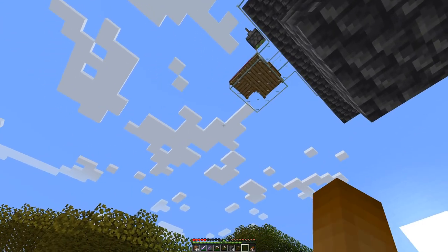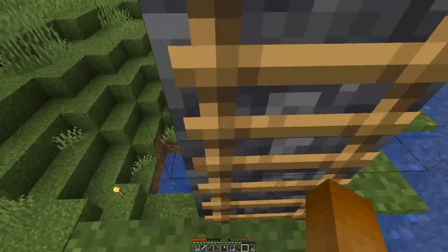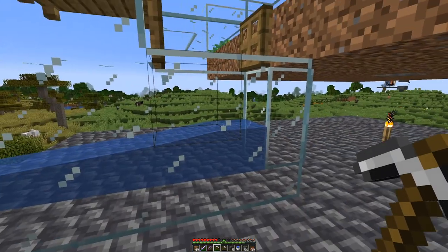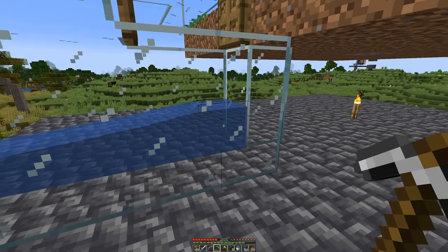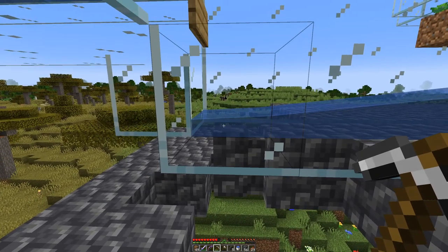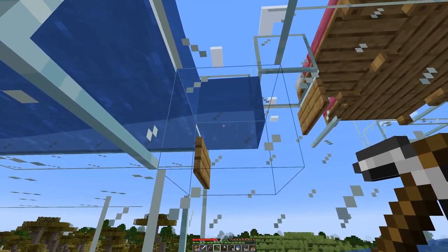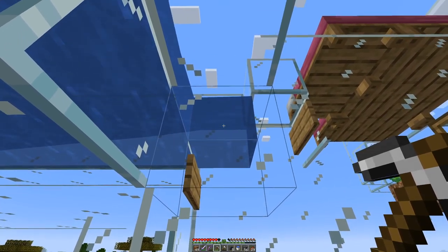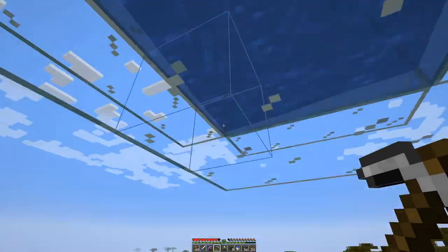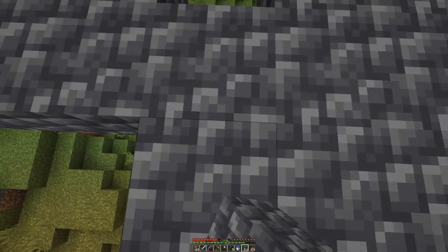The next step is to have the collection systems towards this side for the babies, and then a holding area so we can hold any grown-up villagers. The collection area is now also done. The baby villagers will drop down into this water stream and then sit on this wall here. As the wall is half a block higher than anything else, when they grow up they will have their heads in the water source up there, get sucked up, and then be pushed into that corner over there where we can install a pickup system.